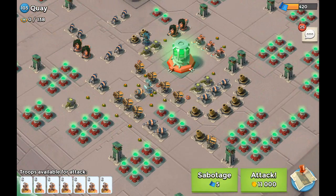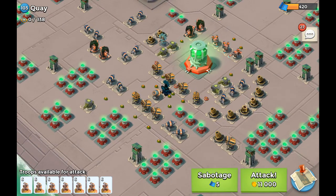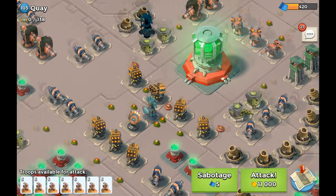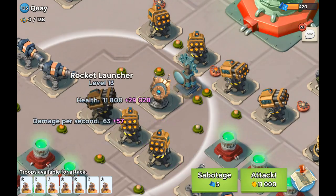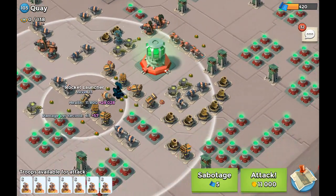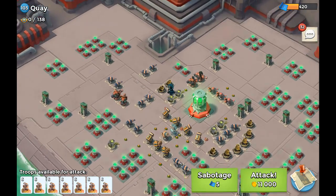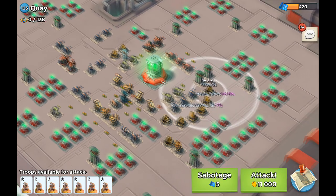Moving on to the next one, we got Quay, level 103 — a pretty tight base. If you got the warriors to take on these rocket launches you're going to be in a good position. If you go for the rocket launches at the back, you can drop a shock bomb there and get all three buildings. I think people are going to be attacking from the left side, as the right and left sides look basically the same. There are mortars as well.